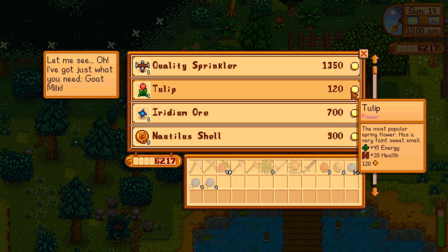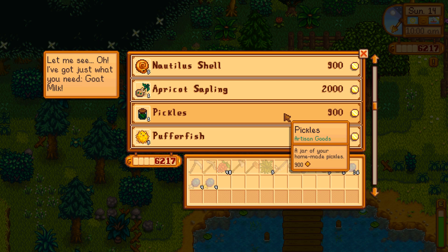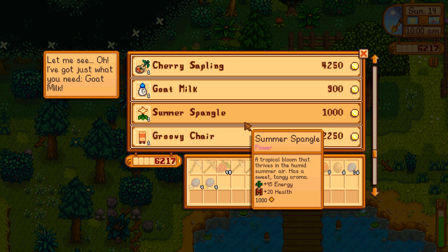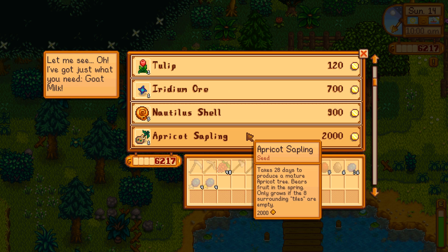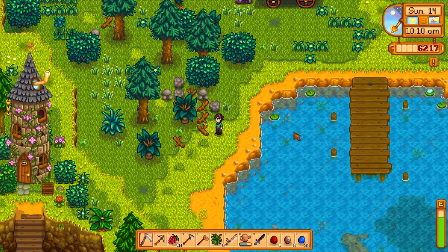Quality sprinklers - not worth the money but still nice to see. A nautilus shell - that's funny because the last mission of the sturgeon pond actually requires a nautilus shell. I have the money for an apple sapling now. Another rare seed - I don't think I'm going to be getting any of this. I think I'll buy an apple sapling today actually, that'll be nice.